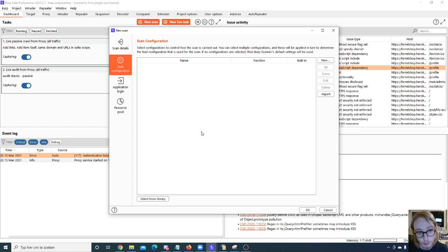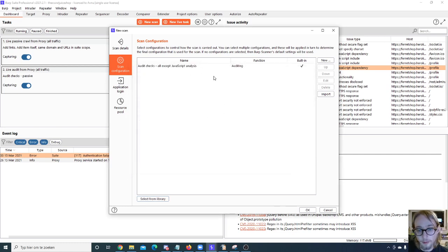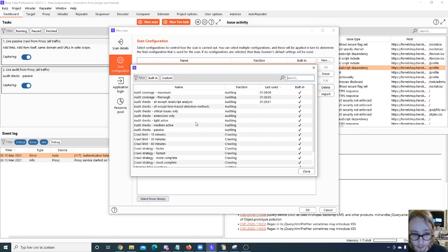By default, your scan runs pretty obtrusively. What you can do is add a scan configuration — one or multiple — or create your own. If you select from library, there are quite a few built-in options. You can disable JavaScript analysis to save time, or select a thorough or maximum coverage scan. Be careful though — some rules conflict with each other, so try not to add conflicting configurations, as that may give you unexpected results.